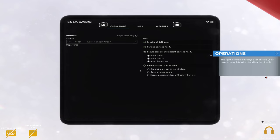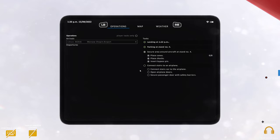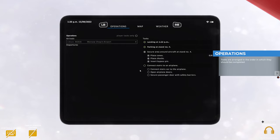The right-hand side displays a list of tasks you'll have to complete when handling the aircraft, arranged in the order in which they should be completed. When you complete an action it will be crossed off, and those yet to be performed have empty markers on the left side of each task title. Now we'll head to the map tab.